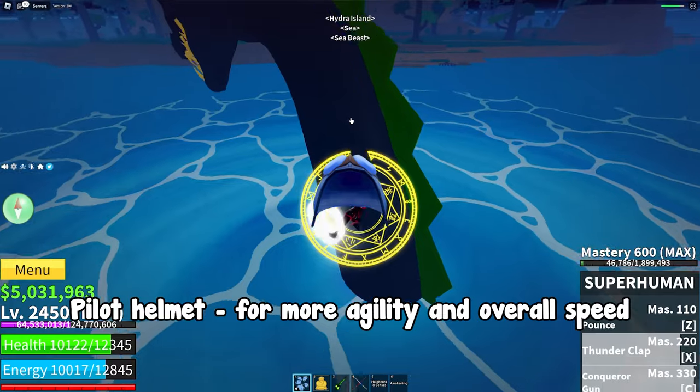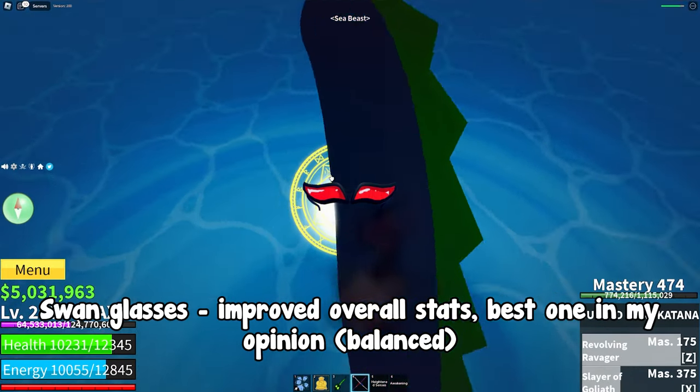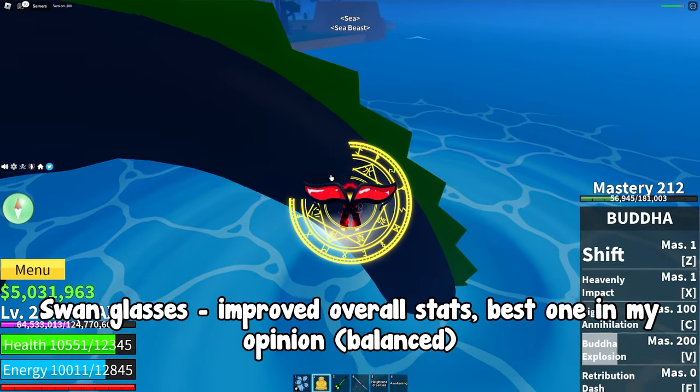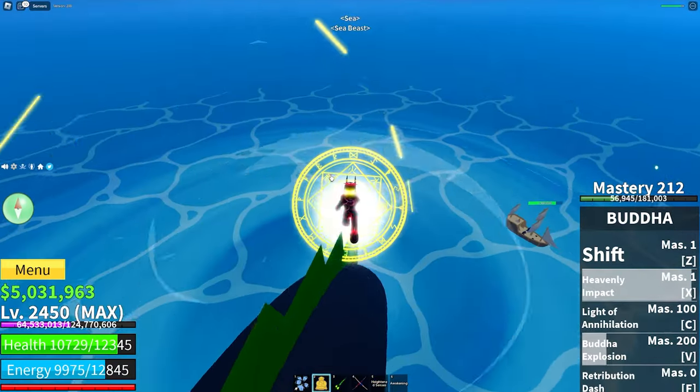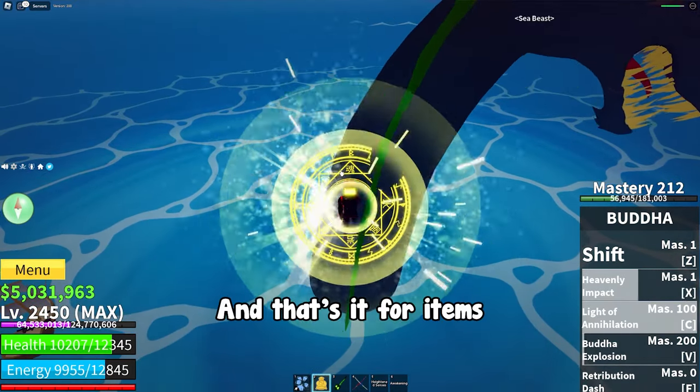And accessories: Pilot Helmet for more agility and overall speed. Swan Glasses for improved overall stats — best one in my opinion, balanced. And lastly, Pale Scarf for aggressive playstyle. And that's it for items.